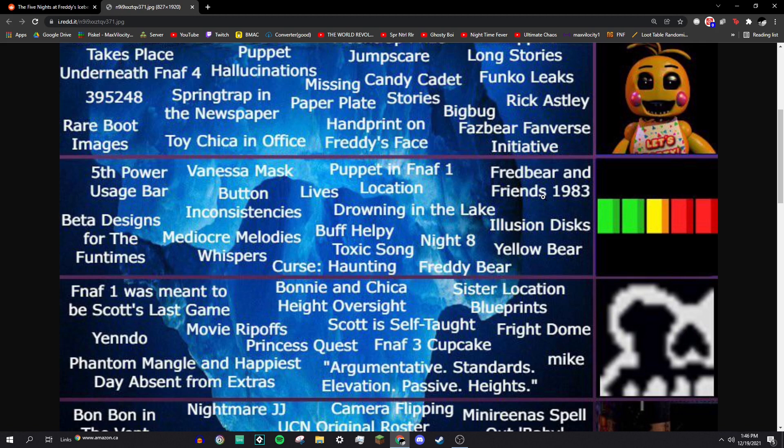Fredbear and Friends in 1983: in FNAF 4, if you look at the TV, there's a TV show from 1983 called Fredbear and Friends. It has Fredbear, Spring Bonnie, and I think Bonnie, Chica, Freddy, and Foxy — though I'm not entirely sure about Spring Bonnie.